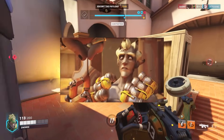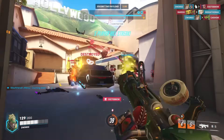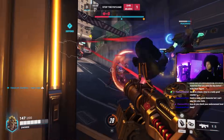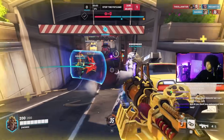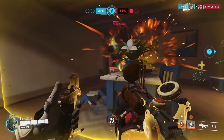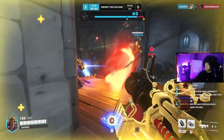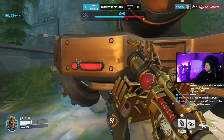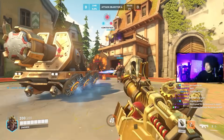Junkrat is a wild and explosive character to play. He can deal a ridiculous amount of damage and is very beginner friendly. He has a passive that prevents him from taking damage from many of his own explosives, and if he dies he drops 6 frags at his position. His primary damage output is through his Frag Launcher, where each frag deals 120 damage directly and can also do splash damage to nearby enemies. He can put a lot of pressure on enemy shields and deny space to the enemy team. The frags bounce off walls, so keep that in mind to potentially get damage on unaware squishies. When paired with his Concussion Mine, anyone hit directly with a frag will be eliminated.